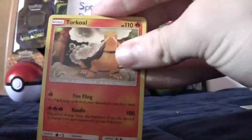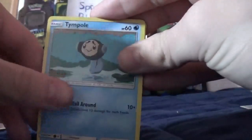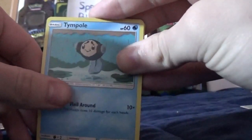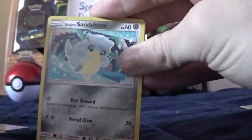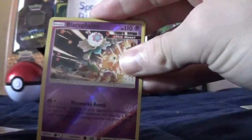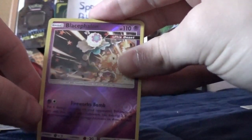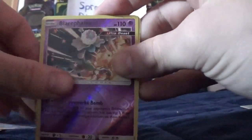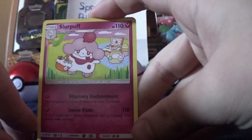We got a Probopass, a Torkoal, an Eevee, a Duskull, a Time Pull, a LaBevee, and a Little Sanctuary Reverse, and then a regular rare Slurpuff.